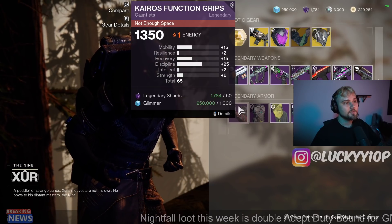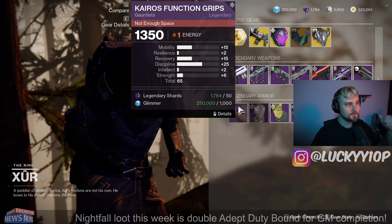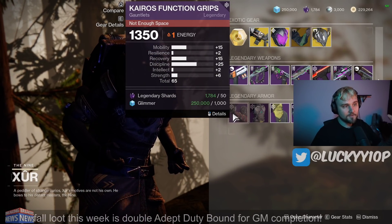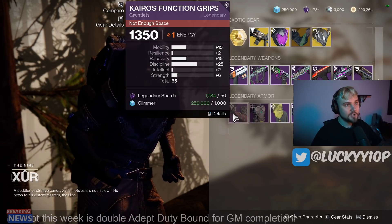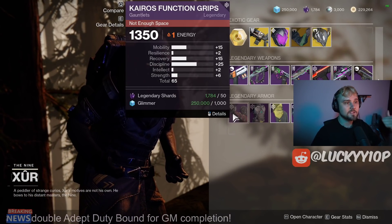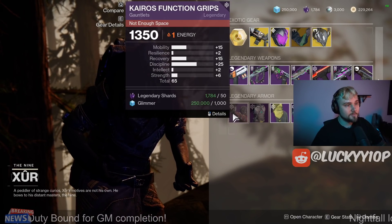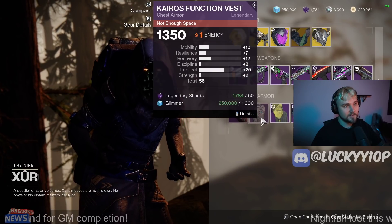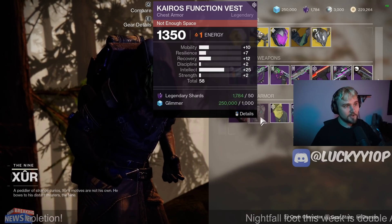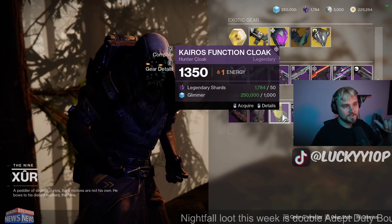As far as armor goes for the Hunter, we have a 65-stat Gauntlet with 15 Recovery, 25 Discipline, and 15 Mobility. This is insane — absolutely worth grabbing. Even if you don't play Hunter, you should grab this because it's just free insane stats. Obviously the best armor in the game is Artifice Armor and the Vow of the Disciple armor, but if you want free amazing stats for PvE and PvP, this is it. Then we have the class item at 58, which is extremely low and probably not worth grabbing. 25 Intellect is pretty crazy, but the 7 Resilience is a bit of a throw, so we're definitely going to skip that.